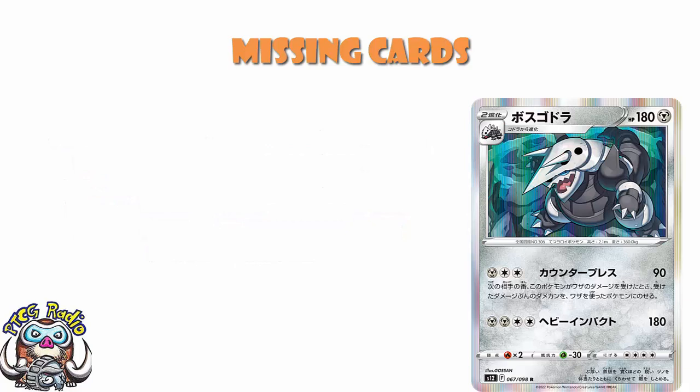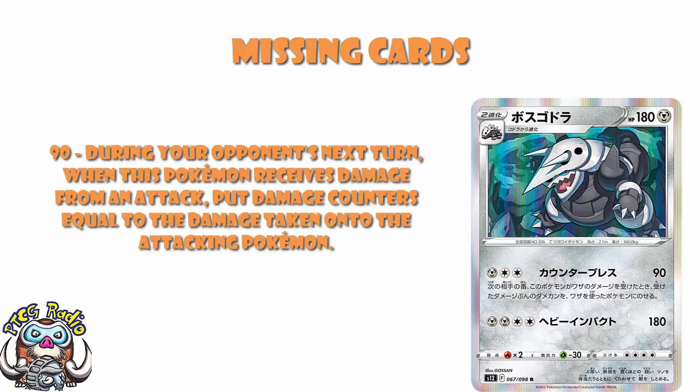Aggron is a Stage 2, and I know that's awkward. For free energy, you do 90 — meh. But during your opponent's next turn, when this Pokémon receives damage from an attack, you put damage counters equal to the damage taken onto the attacking Pokémon. It's a little weird because you've kind of got to get a Stage 2 out and then sacrifice it to take a big KO. Your opponent can go around it by just trying to KO bench Pokémon. But there are going to be times this wins, and that will be hilarious — even if it's probably too awkward to ever be really good.